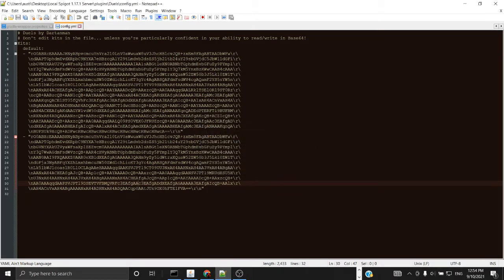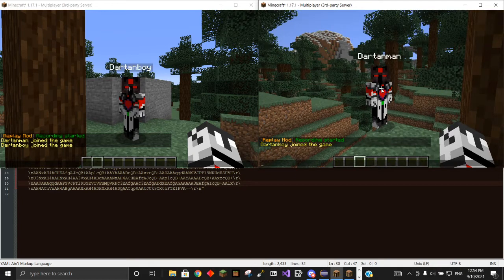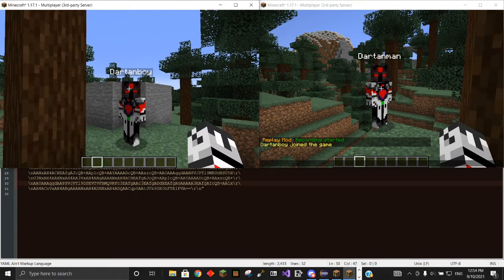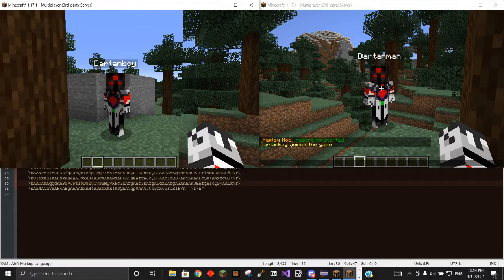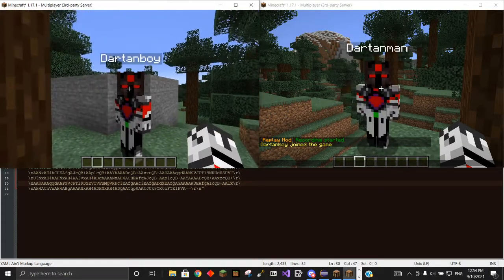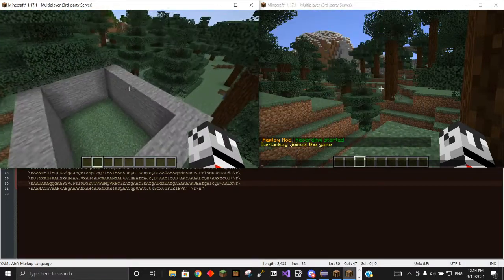Hey guys, it's me, Dartman here, and I'm here making a tutorial on Dibbles. It's a plugin I've had — I made it on Spigot almost four years ago, and it's been through a lot and it's had a lot of updates. But the last couple years I haven't updated it, so we're finally doing it, and I'm making a tutorial for it so people can learn how to use it.